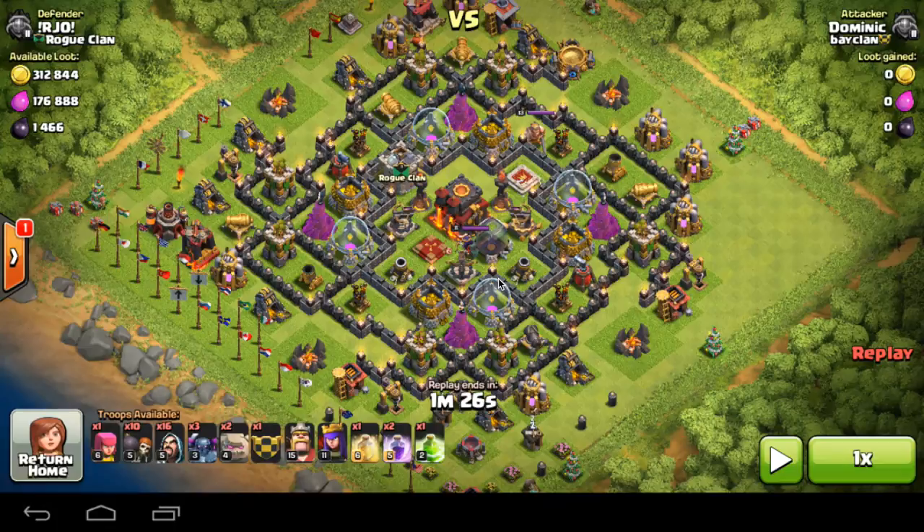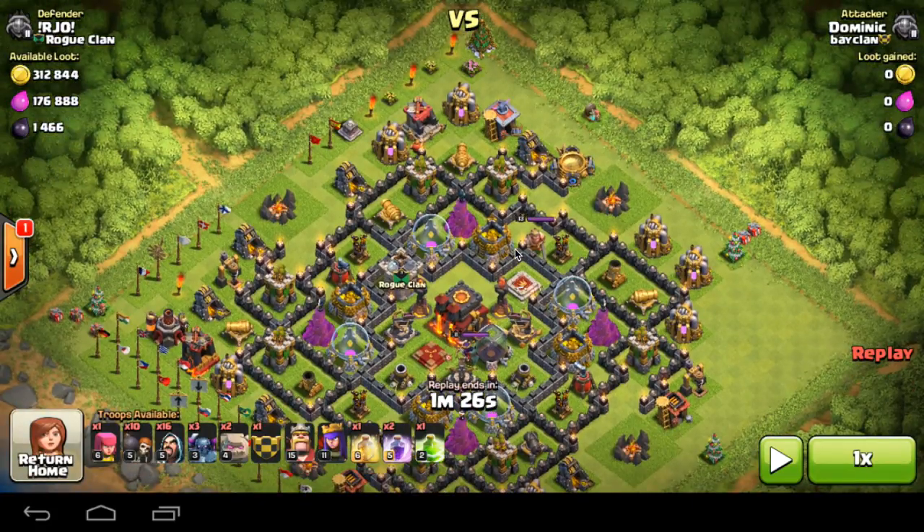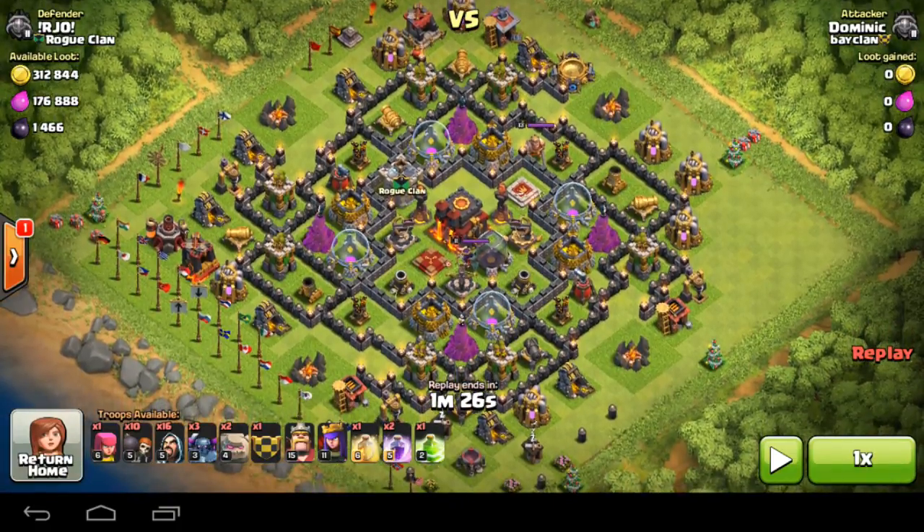How's it going guys, my name's Dominic and for you guys today I'm just bringing you episode number 4 of Road to Titan. In this episode I'm bringing you more defences than attacks, just bringing you one attack to carry on improving my skill, and it is on a Town Hall 10 with Inferno Towers and all 3 X-Bows.